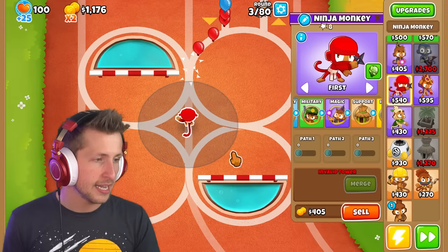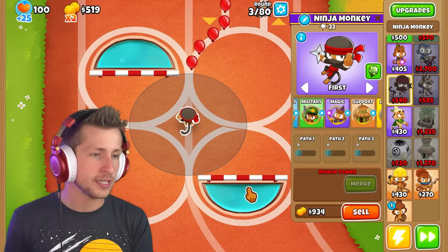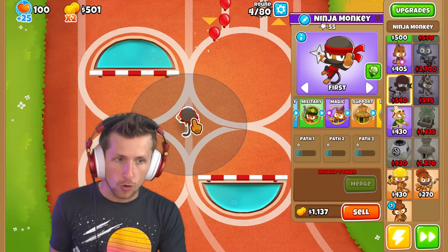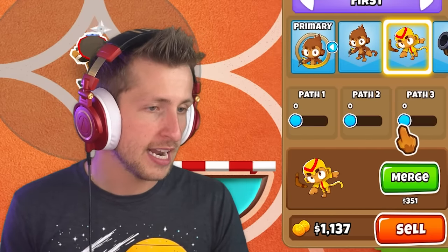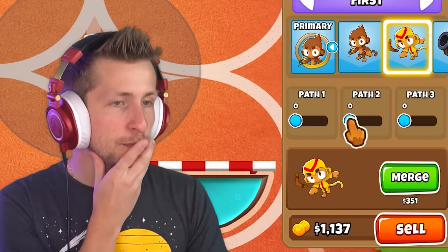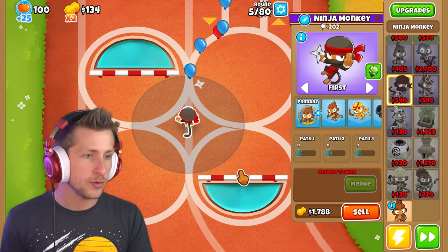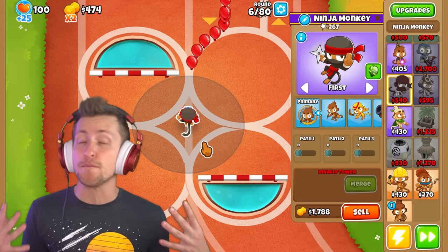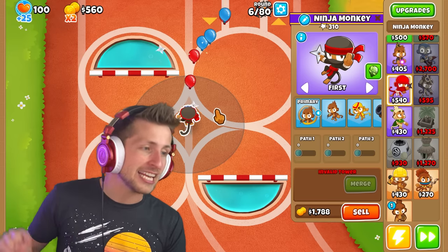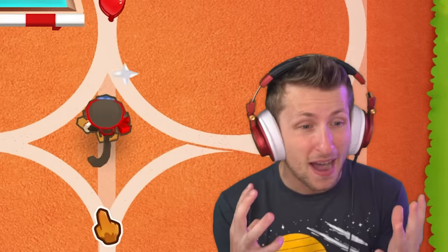So let's say we have this ninja. We can go ahead and upgrade him normally. Let's give him ninja discipline and seeking shuriken. So right now it's just a normal ninja. But if we go into primary and pick the boomerang monkey, we can give him glaives on the top path. Now we're going to merge him with glaives — and look, the ninja now shoots like a boomerang monkey because we've merged the two paths together. So this is a two boomerang and a 202 ninja combined into one tower. This mod is crazy.